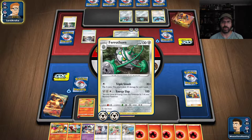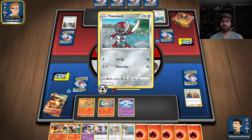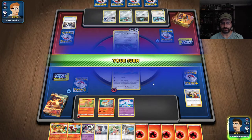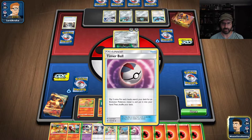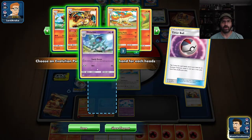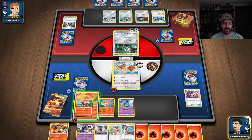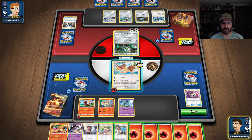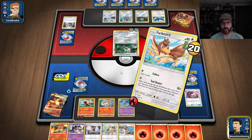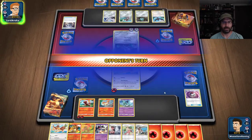Opponent very quickly got up to Ferrothorn — that's a great card. No damage dealt. We'll definitely do Timer Ball. We're going to take Nidorina and play her down. Next time we want to get Nidoqueen. Start getting our evolutions out here. We're not going to use Copycat — instead we're just going to draw and get some more cards.